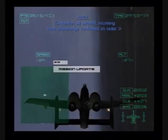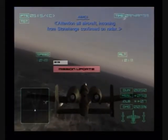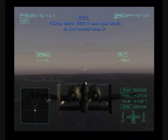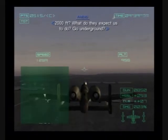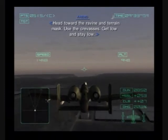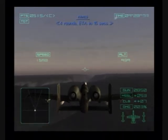Attention all aircraft — incoming from Stonehenge confirmed on radar. Drop below 2,000 feet and head south to exit combat area. 2,000 feet? What do they expect us to do, go underground? Head toward the ravine and terrain mask! Use the crevices! Get low and stay low! What are you talking about? It's suicide to fly into that ravine! 4 rounds ETA in 15 seconds.